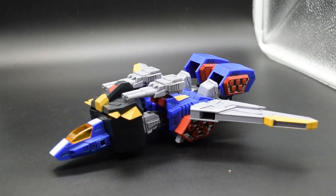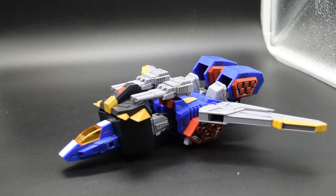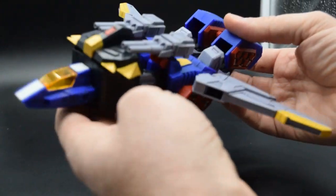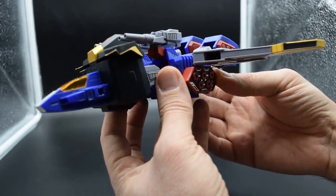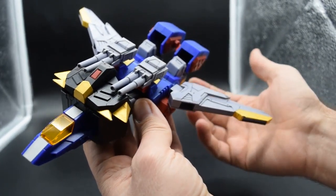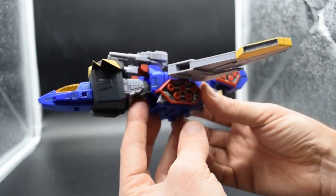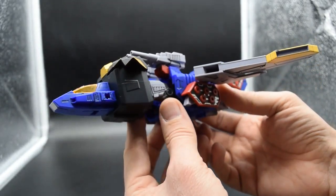Adesso concentriamoci sul GranSaurer, che vediamo nella sua prima configurazione, ossia il Grand Jet. L'ho assemblato, non ho ricolorato perché avendo mille trasformazioni andremmo a scostare tutto il colore, e gli ho dato soltanto una spruzzata di satinato per dargli un minimo di tono. L'ho marcherizzato e finito di assemblare con la verosina.